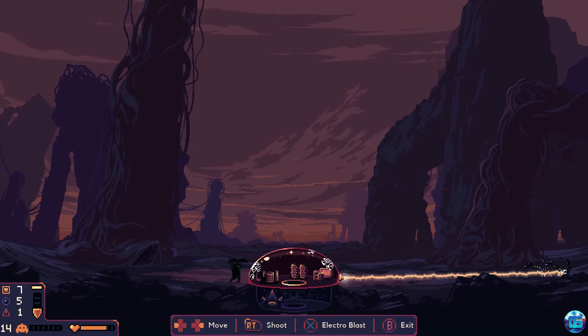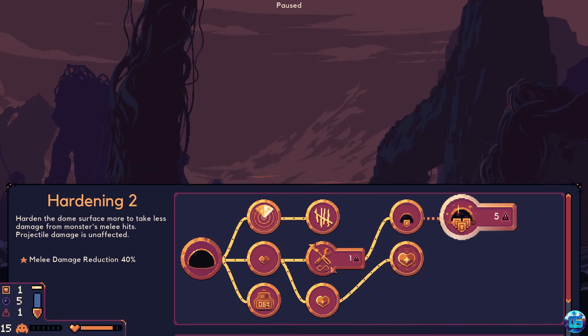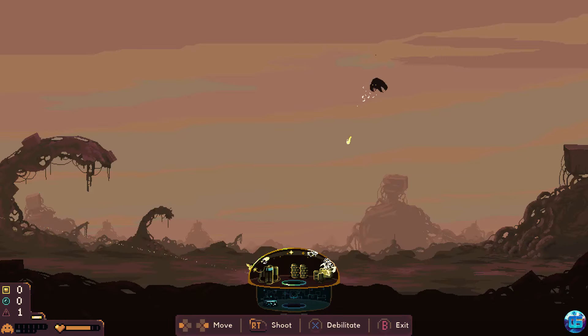Defending the dome requires strategic prioritization of targets and abilities, as well as effective preparation through upgrades. Different enhancements work better against different types of enemies, influencing your resource mining strategy.